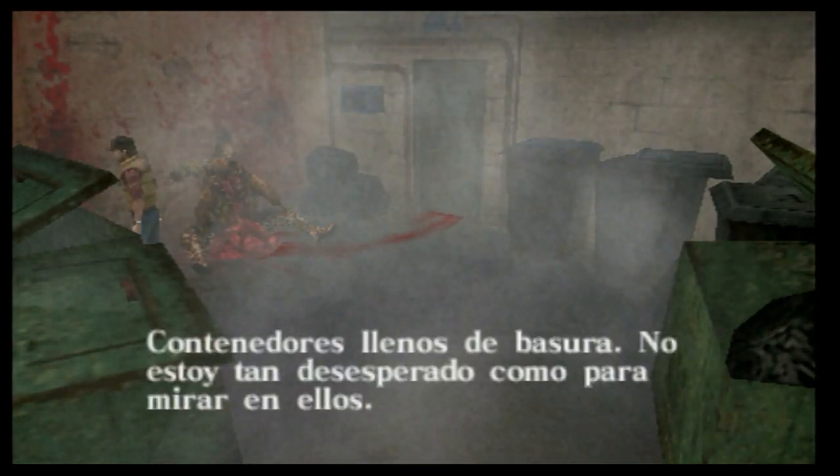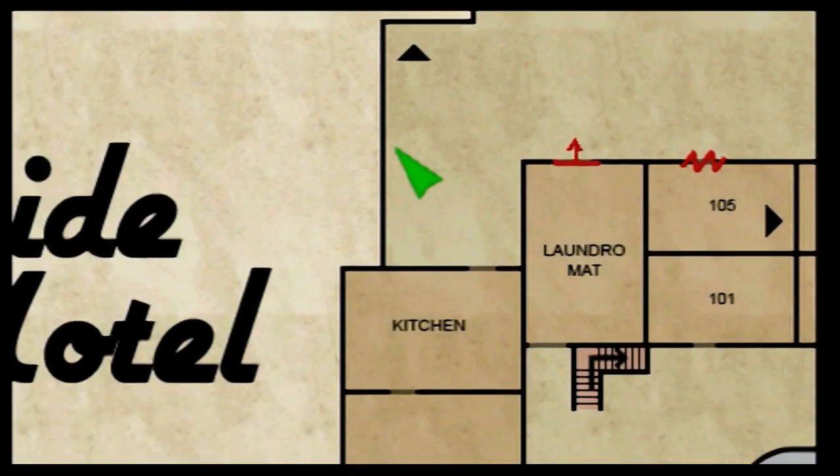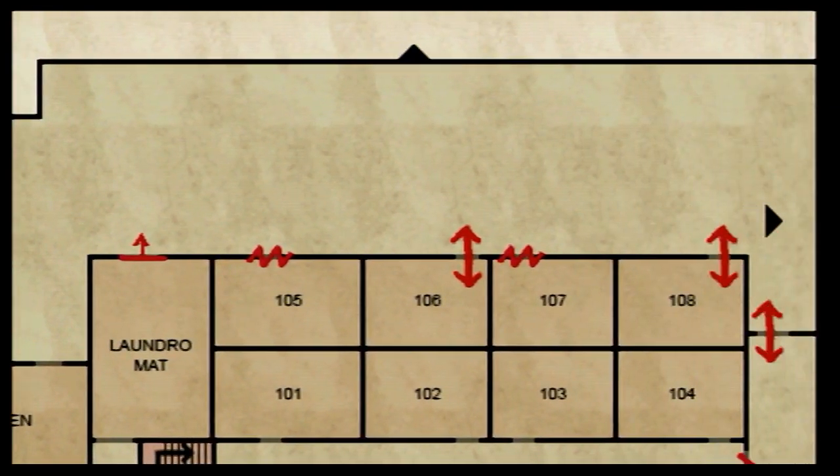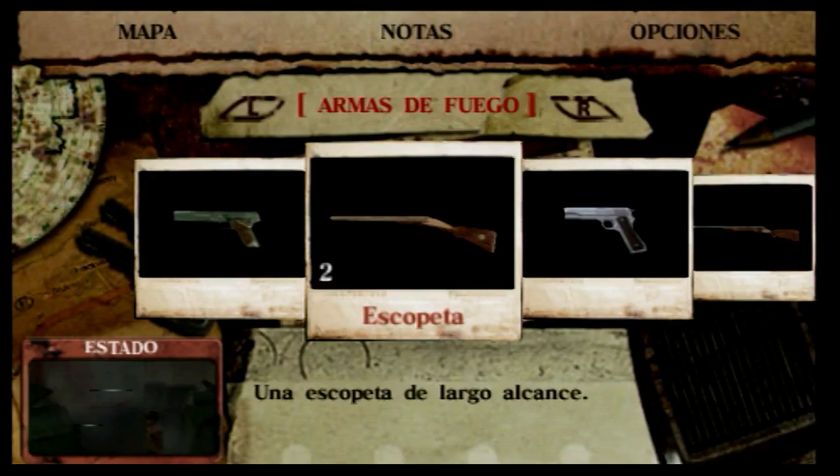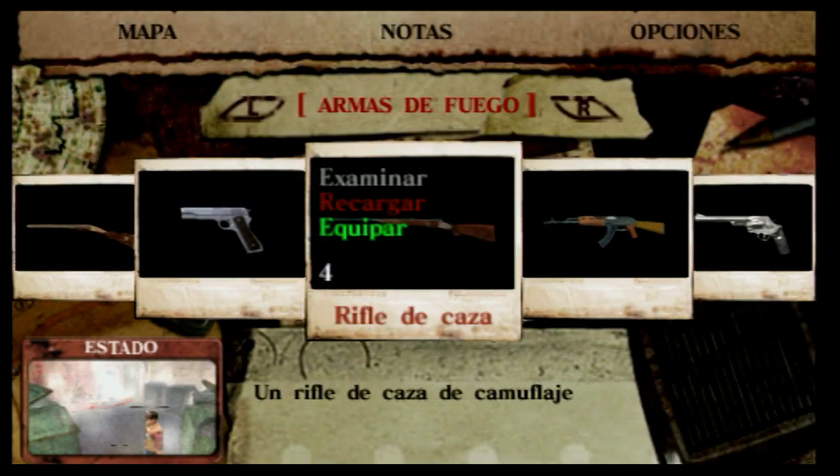Contenedores llenos de basura. No estoy tan desesperado como para mirar en ellos. Antes de entrar ahí — que es la cocina. Bueno, voy a equiparme un arma de fuego por si acaso. El rifle, por ejemplo. Le tengo mucha munición.